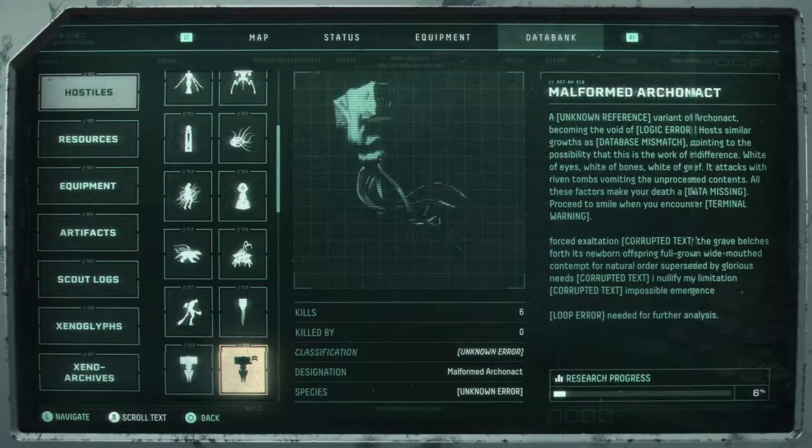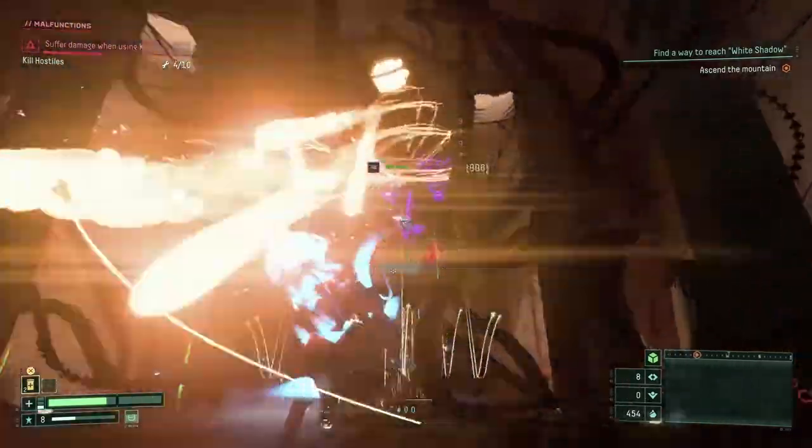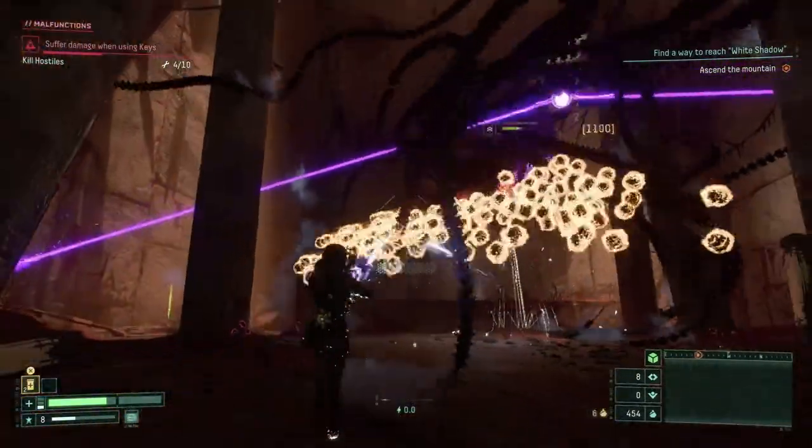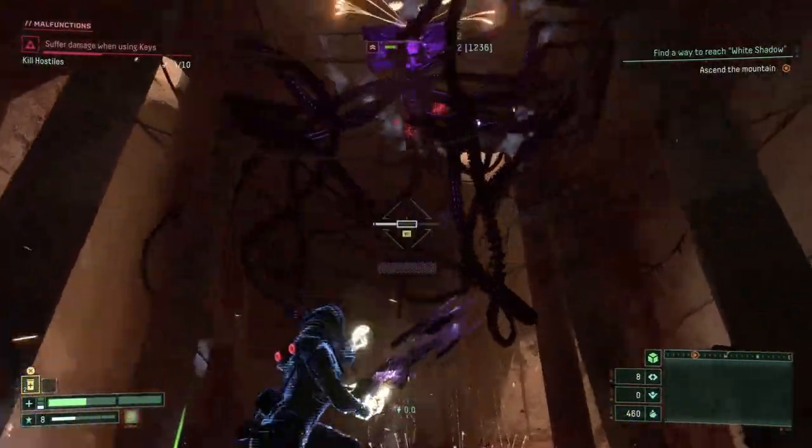The Malformed Archonaut is probably the least lethal of all the Malformants. Just stick to the basics of the previous three movements, use any cover or consumables available to your advantage, and always keep an eye on the purple beams.